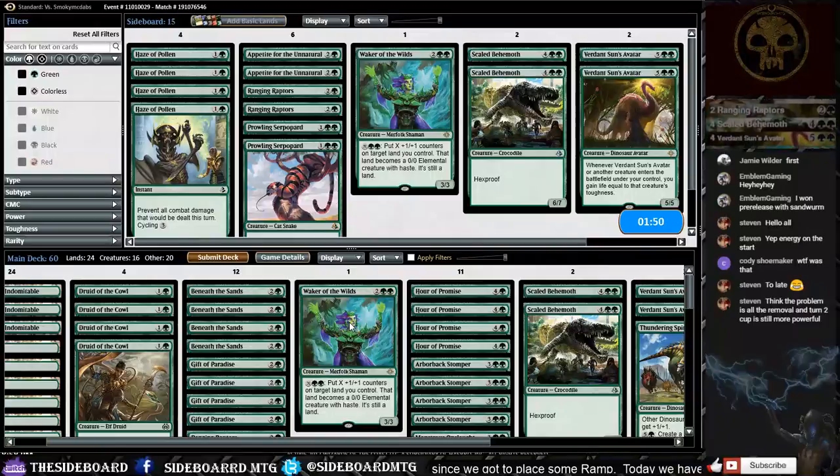Turn-two Cub is still broken. Appetite for the Unnatural — they're probably not going to have enchantments or artifacts we need to destroy. We'll run it like this and see how it goes.